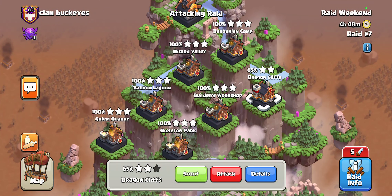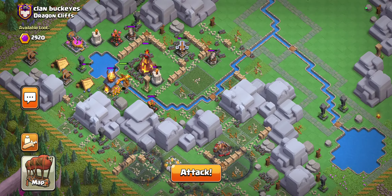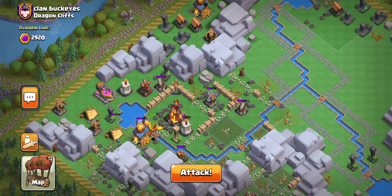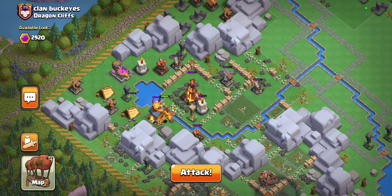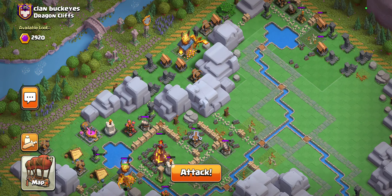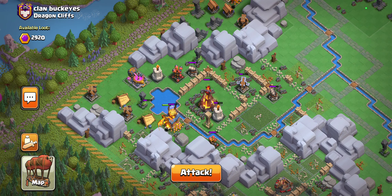It looks like we have a 65% on the Dragon Cliff that we're going to be able to take out here, and once we take that out, there's like two dragons left over. It seems that our teammate did not properly get rid of them, so we might have to try the Inferno Dragons.